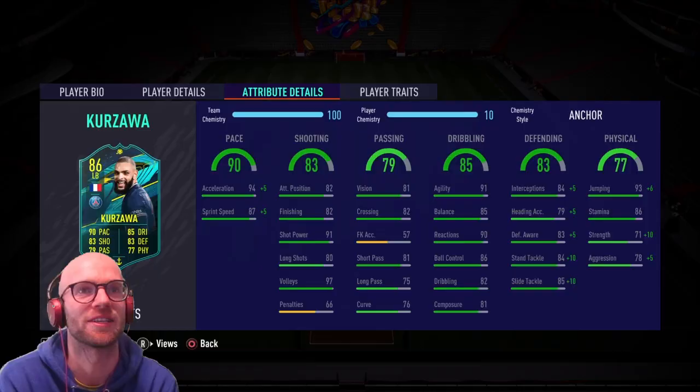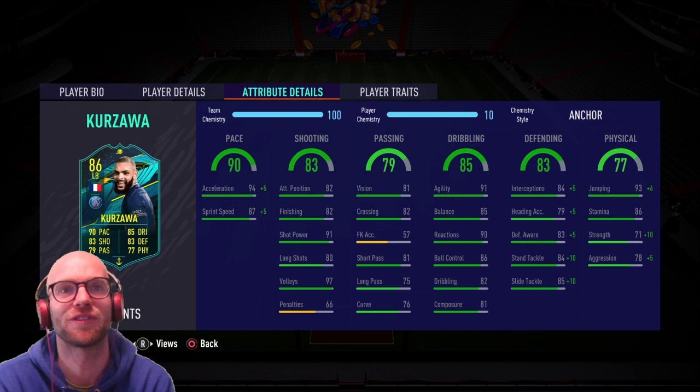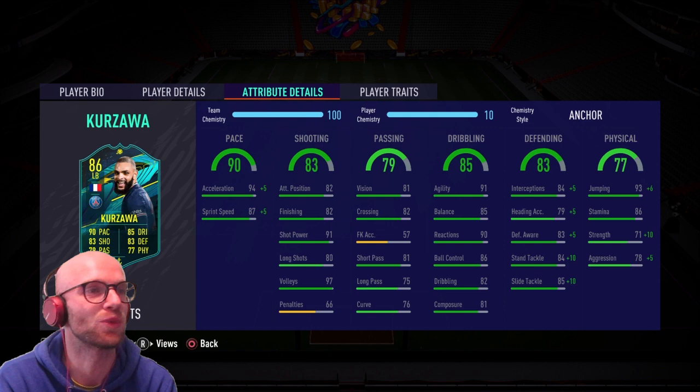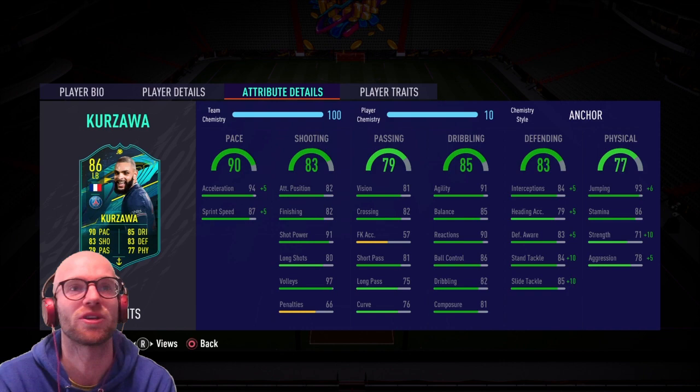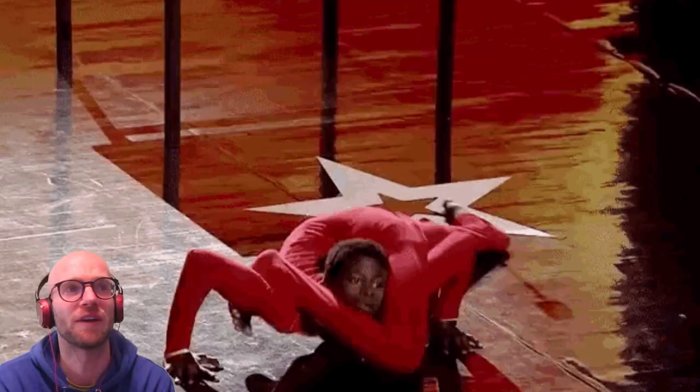He has 83 defensive awareness and we will boost these stats with the anchor chemistry style, pumping him up to 89 interceptions and 94 stand tackle. The physicals will also be okay with the anchor chemistry style — he will have 86 stamina, 81 strength, and 83 aggression. His dribbling looks very good: 91 agility and 85 balance, so he will feel very smooth in game.